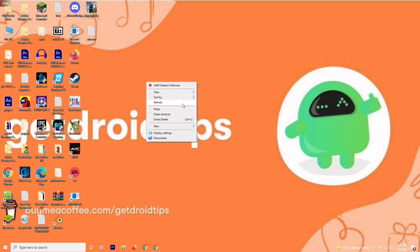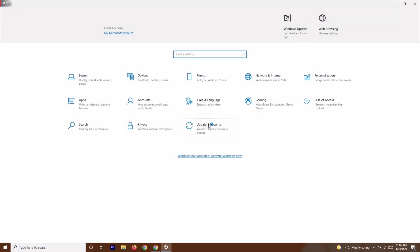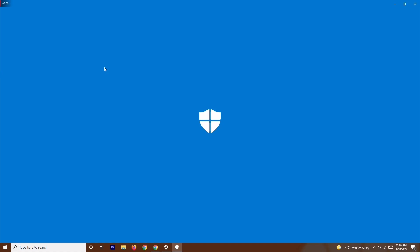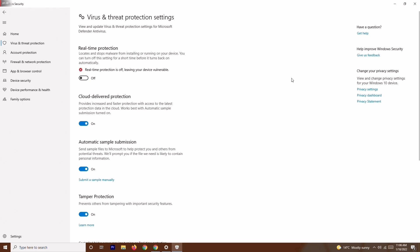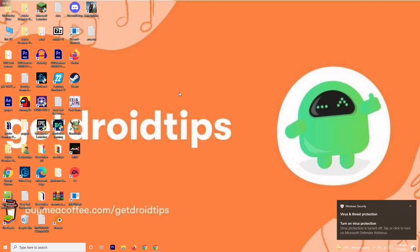If it's still not working, go to Settings, then Update and Security, and click on Windows Security. From there, click on Virus and Threat Protection, scroll down, and select Manage Settings. You'll find an option called Real-Time Protection — turn this off. Once it's turned off, try to play the game, as this has helped in some cases.